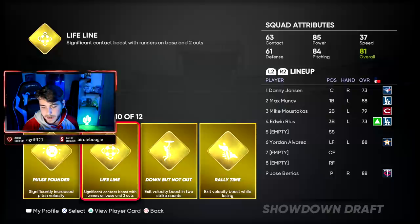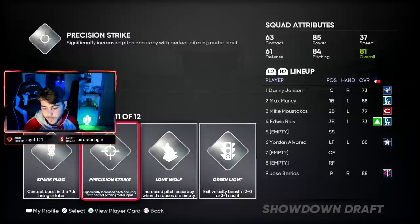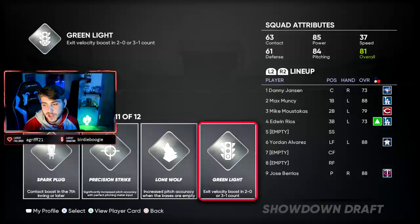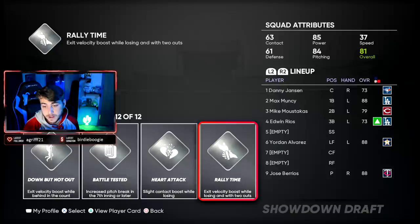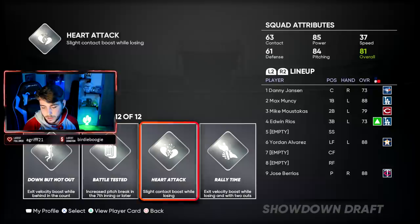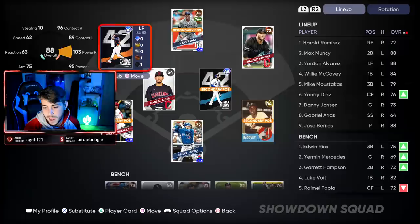Always keep an eye on Inside Edge. Rally Time is by far my favorite perk — it's a brand new one. Exit velo boost while losing — spoiler alert, you're always going to be losing pretty much in every one of these scenarios, especially for the final showdowns where it really matters. That's where you can actually lose out. Try not to focus the gold and diamond perks on anything that has to do with innings because those are null and void for final showdowns. Pitching ones I usually don't care about. Green Light is good — 2-0 and 3-1 counts. Make sure to equip perks; it's not going to do it automatically.